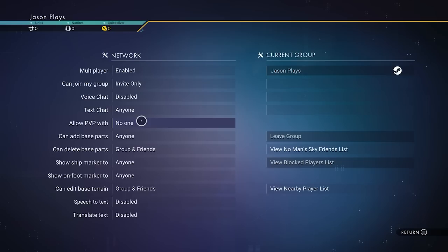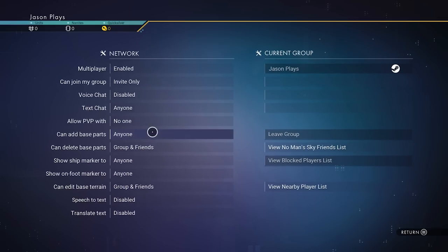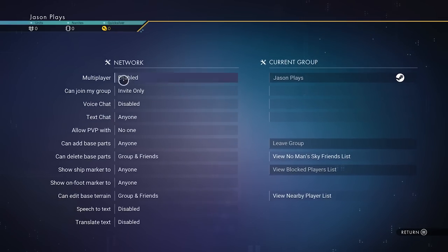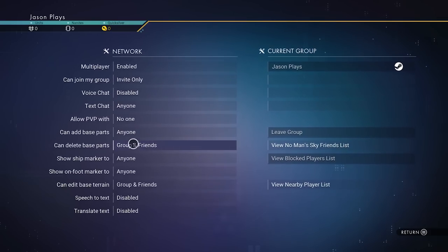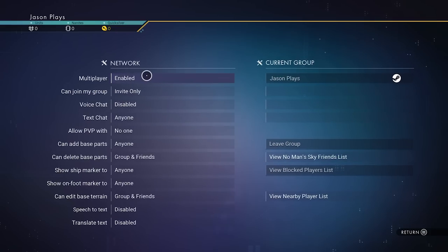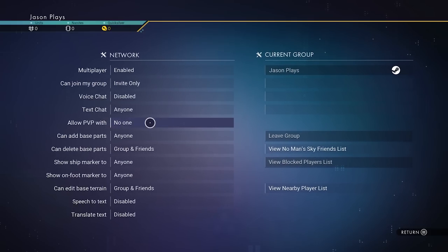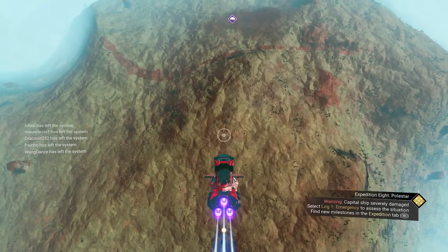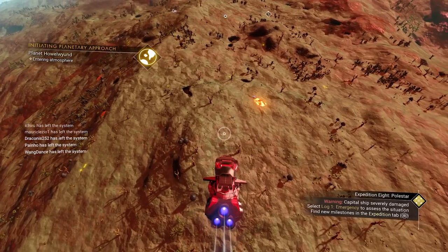We've had issues in the past where glitches caused players to shoot and kill each other, so just turn PvP off. Also go through your settings and adjust everything how you like — every time you start a brand new save in No Man's Sky some settings get reset. Make sure everything is set to your preference.